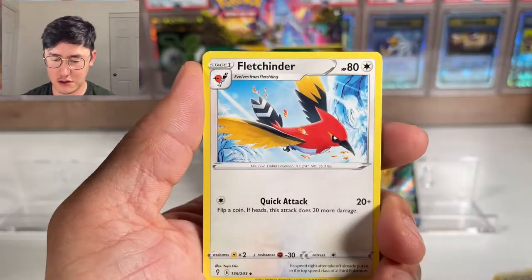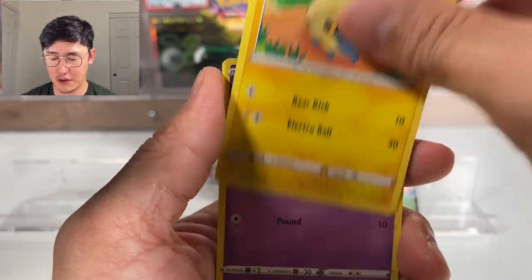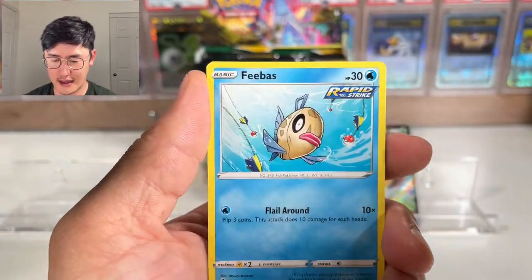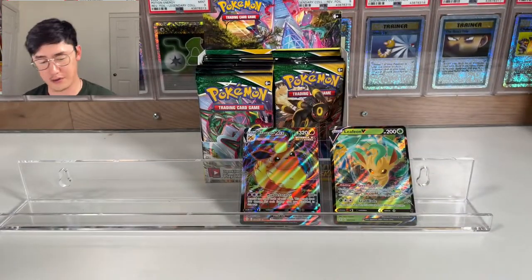Next pack: Flying Dragon, Fletchinder, Lampent, Mareep, Drowzee, Scraggy, Phoebe, Hitmonchan, Skiploom, and then Altaria as the non-holographic rare.